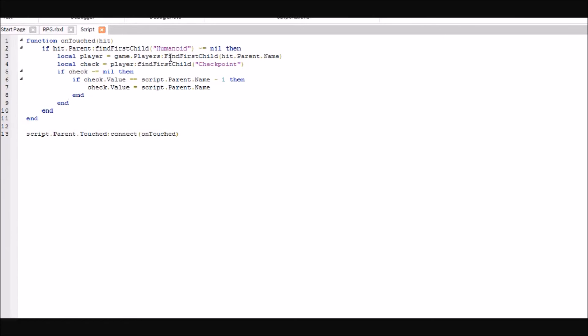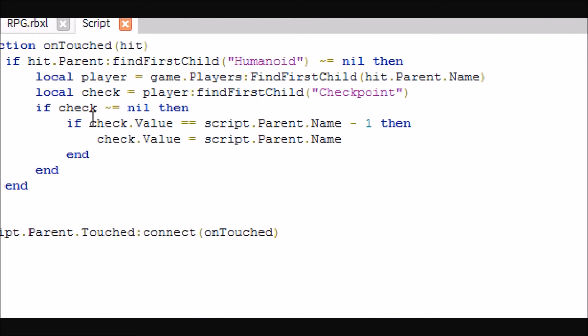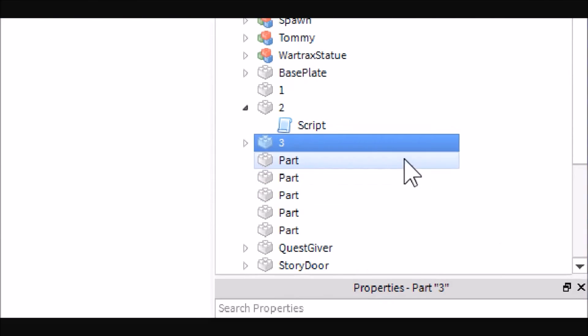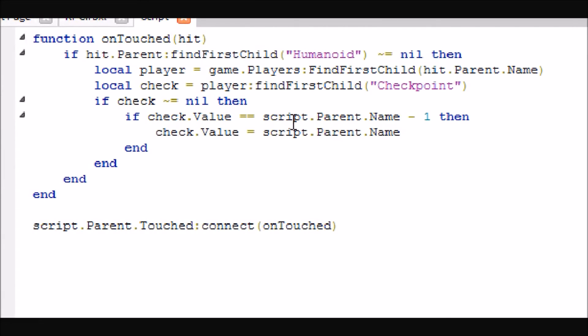Basically what we're going to do here is first check if the thing that touched the spawn point is a player. If it is, it's going to get their player from the name of the model, and then it will find their checkpoint. If your checkpoint value is in the leader stats, you'll have to find leader stats first. Then it will check to see if the checkpoint value is one less than the name of the block — for example, if we step on checkpoint two, it will check to see if the player's checkpoint value is one, because that is one less than two. Then it will set the checkpoint value to the name of the block.